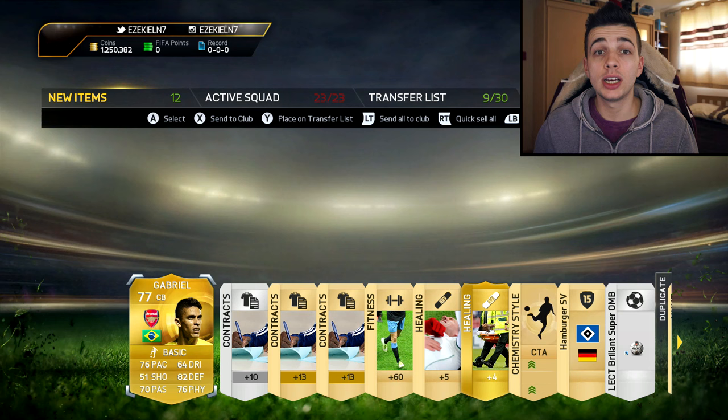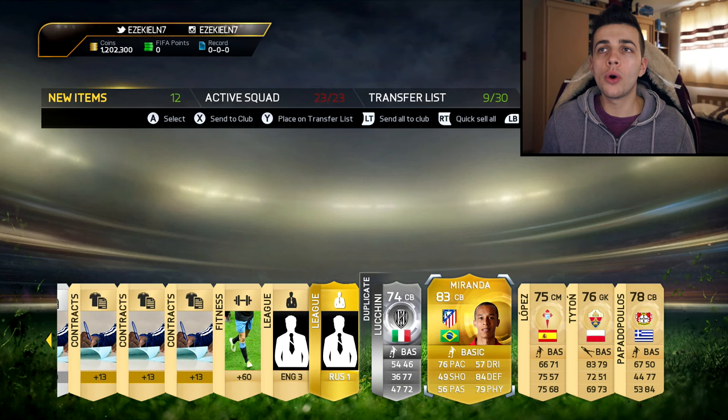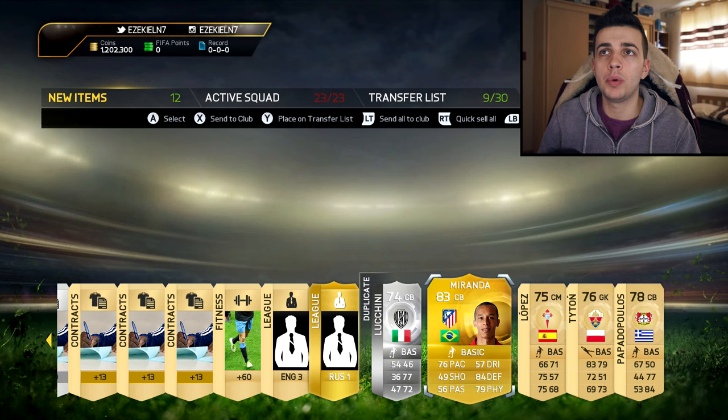Look at his stats — 76 pace, 82 defending, and 76 physical. It's actually so hard to find players now that actually do sell. If we were just opening packs right now at Star Viva, he'd probably be worth a good 5k at least, but now he's just worth nothing.